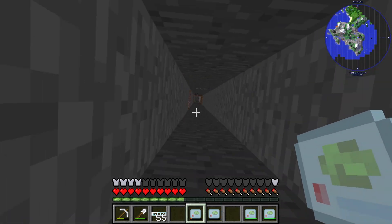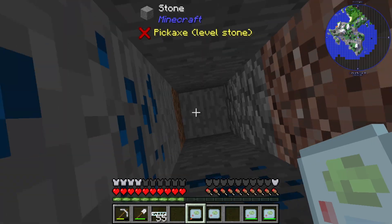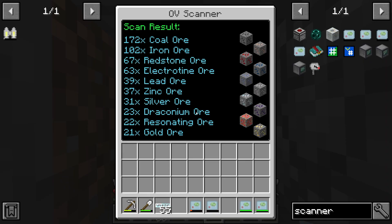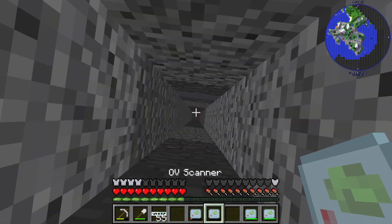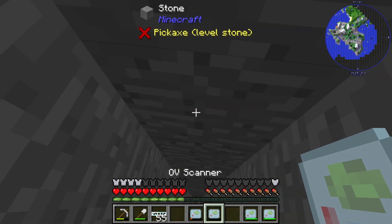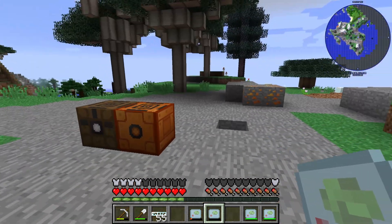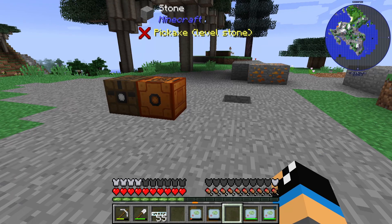If we go underground and take a look, you can see by a range of six there is 42 coal ore, 20 redstone ore, and 12 zinc ore. By a range of 12 you can see there are three stacks of coal and two stacks of iron.